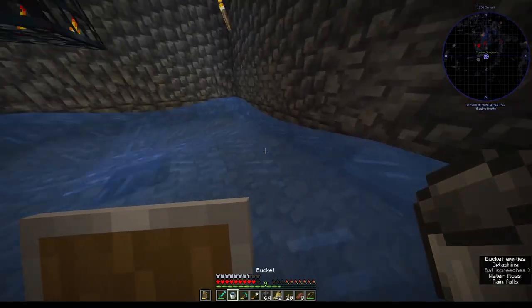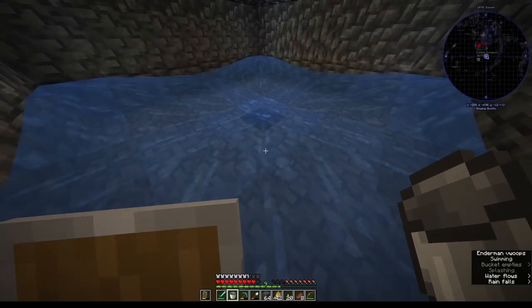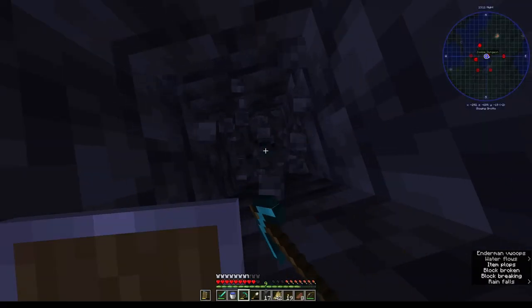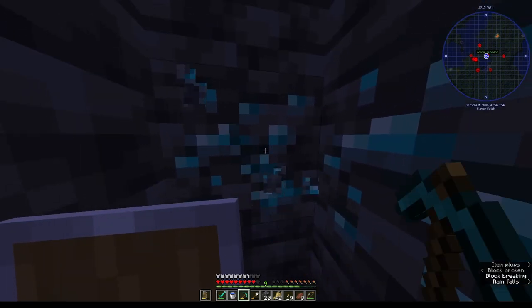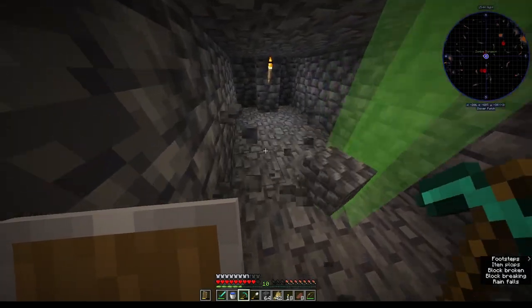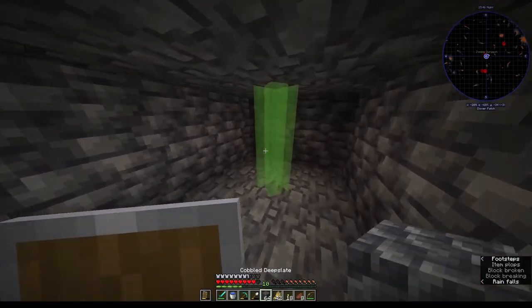I made an infinite water source and used it to make channels that would push the zombies to the center of the dungeon. While deepening the elevator shafts, I found even more diamonds. Once the elevator shafts were cleared, I opened up an unaliving room so I could harvest zombie XP.